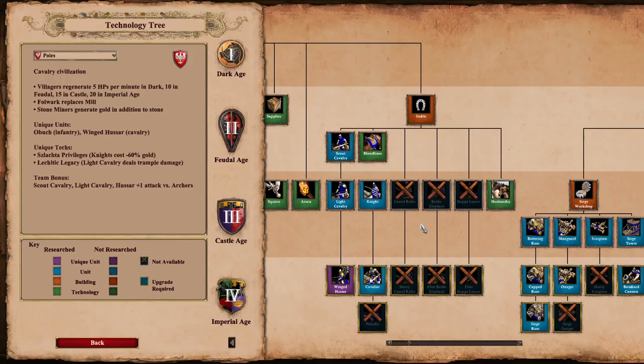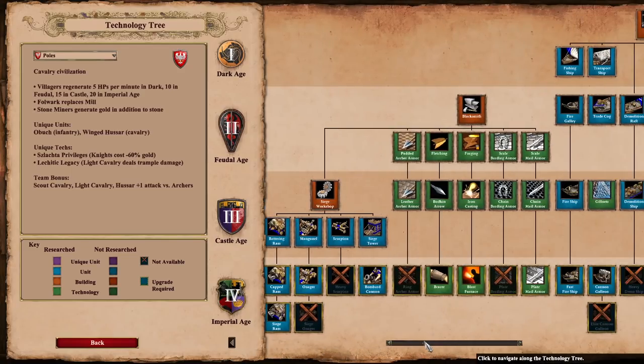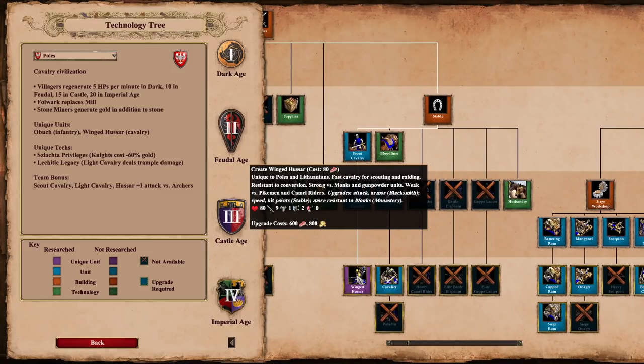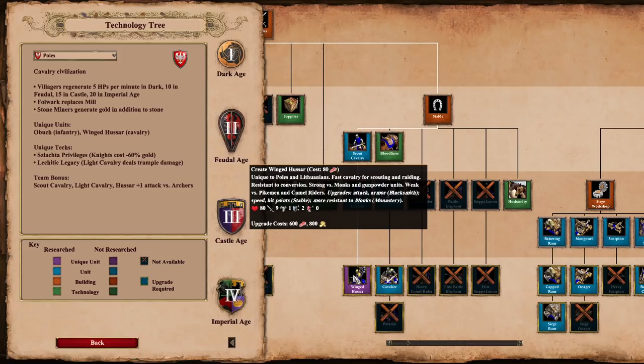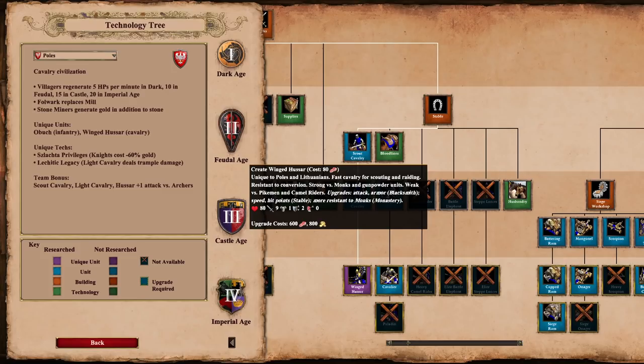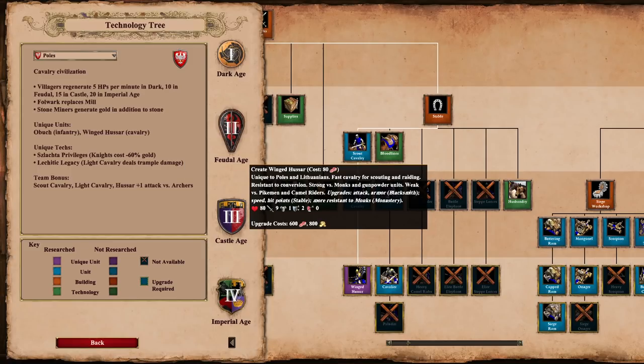While their cavalry is fairly well upgraded, and there is a unique upgrade that makes knights cost a lot less gold, their late-game heavy cavalry is somewhat underwhelming due to the lack of armor. They make up for that with strong Winged Hussars. Comparing the Winged Hussar to the standard hussar: the standard hussar has 75 base HP, the Winged Hussar has 80. More interesting is that the Winged Hussar has 9 base attack whereas a standard hussar only has 7, so the damage output is a lot bigger. The Lechitic Legacy unique tech also gives them a chance to do area damage, just like Cataphracts.